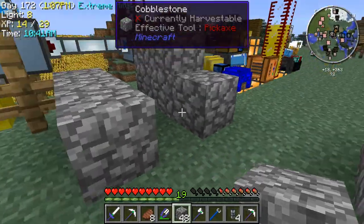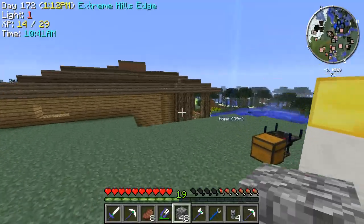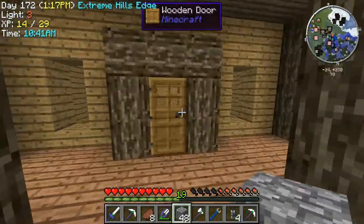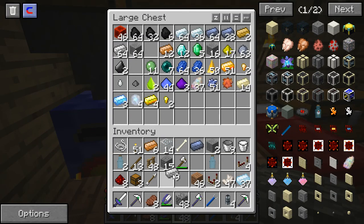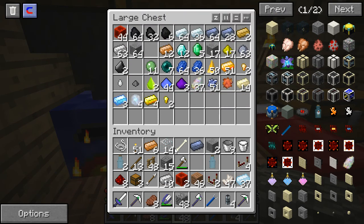Now we also need a lot more redstone and torches. Man, I didn't plan this out. And hoppers. We need two, so we need ten of these. I'm just going to grab some of that. And we're going to need one, two, three, four more torches.